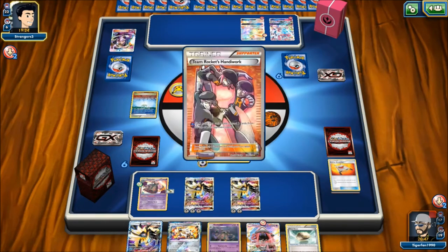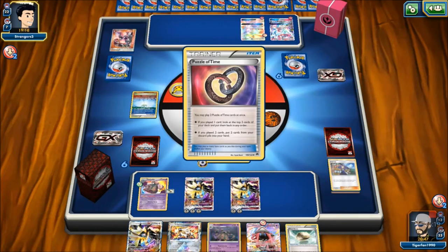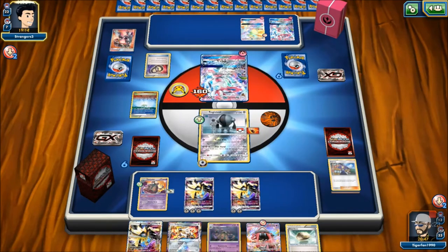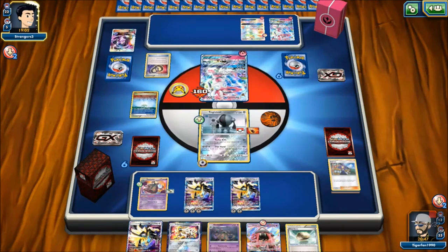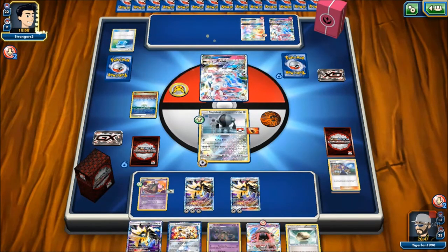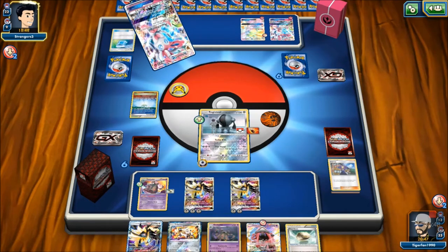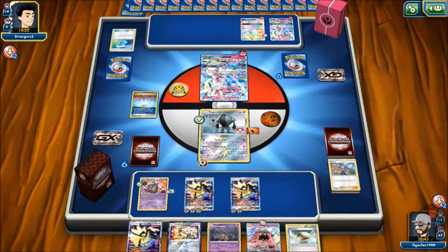Opponent flips two heads on Handiwork again, milling four more cards including our N and Cynthia — both draw supporters we needed. We draw into metal energy. Opponent gets Double Puzzle of Time and chains Max Potion, Handiwork, Magical Ribbon. We consider using Guzma to take knockouts, but opponent has Acerola looping. If we knock out Sylveon they can come right back. We're essentially dead at this point — if we take the Sylveon prize, Gardevoir's Infinite Force will finish us.